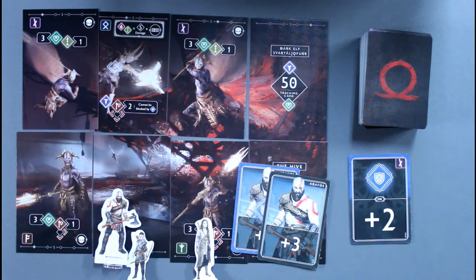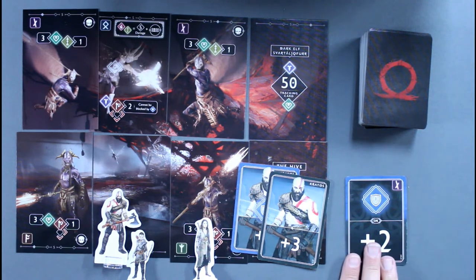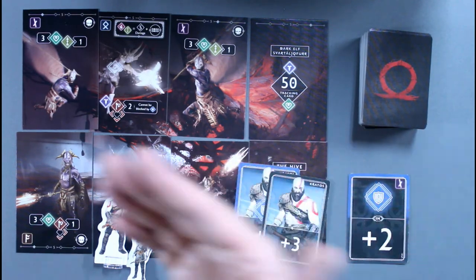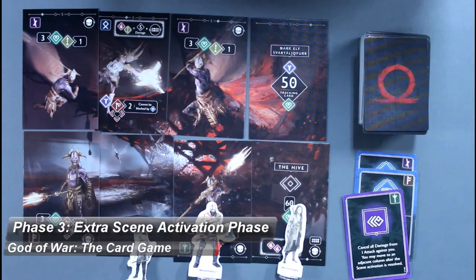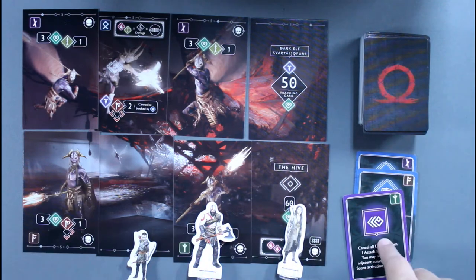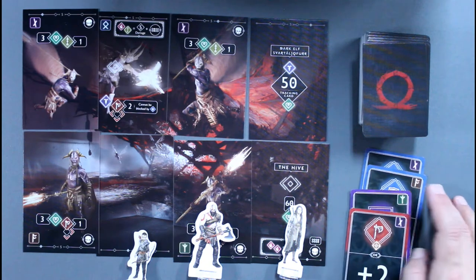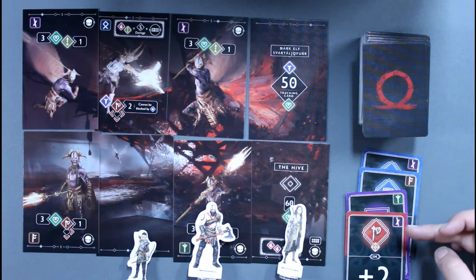After the player completes their scene activation, the revealed card is placed to the side for use during the upgrade phase. The next player then takes their hero action, followed by a scene action, and so on. Phase 3 is the Extra Scene Activation Phase. After all heroes have completed their hero turns and scene activations, one extra scene activation happens at the end of the round, resulting in a pile of revealed cards equal to the number of players plus one.